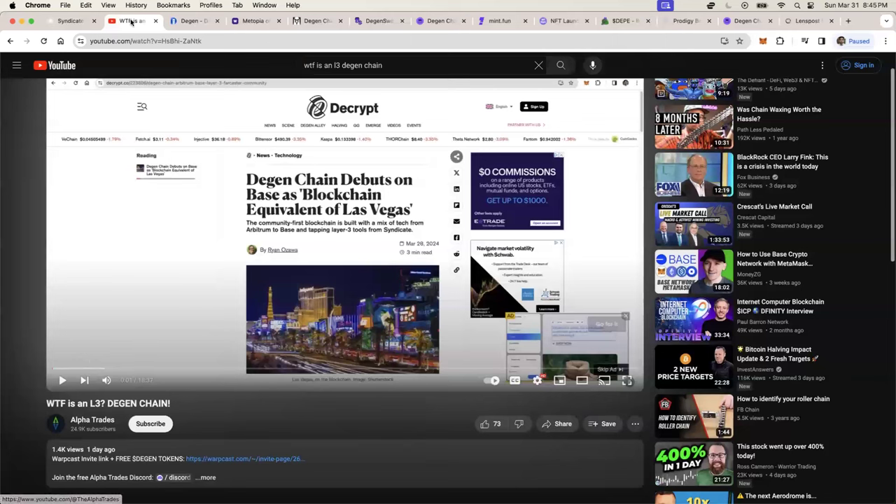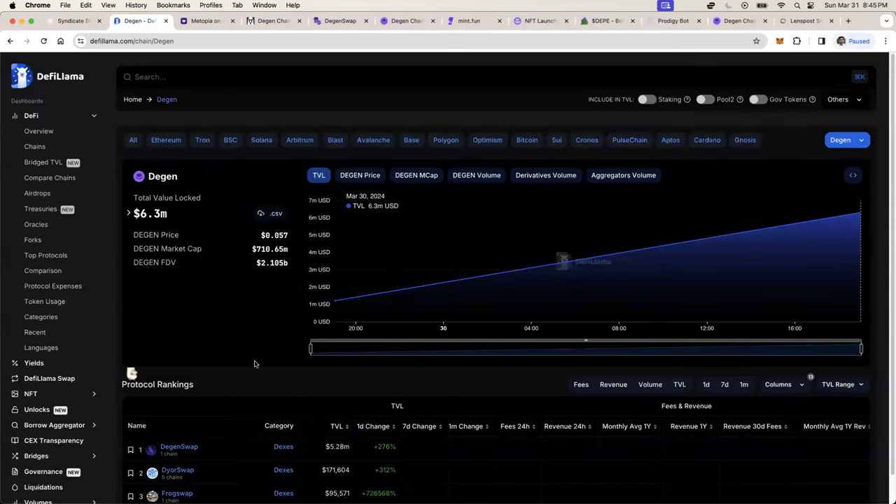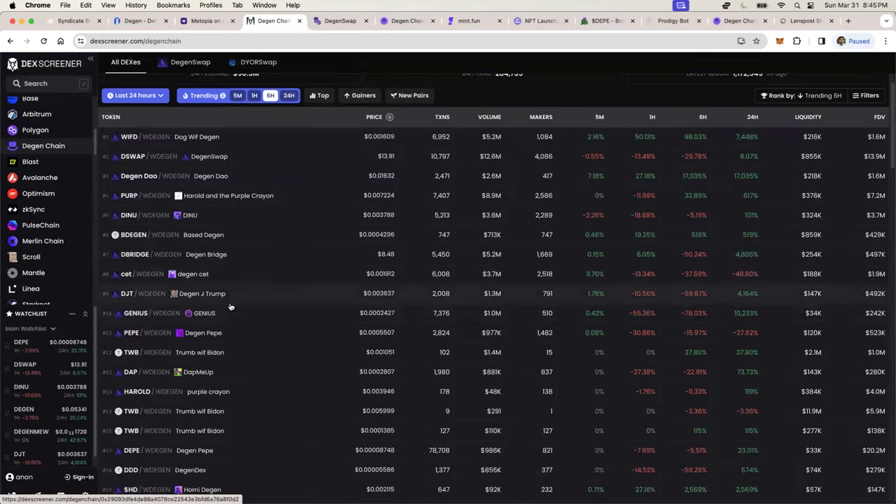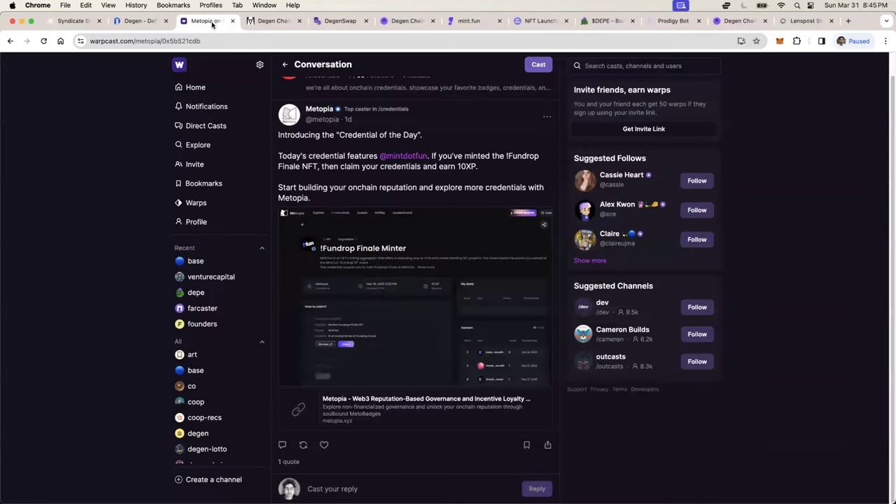Today — alpha traits — what I'm going to be talking about is exactly what do you do on the DGen Chain. Everybody thinks there's really nothing to do, and I do agree it's a relatively new chain, but it's not that new and there are a few things to do aside from planting meme coins. So I'm going to talk about that today.